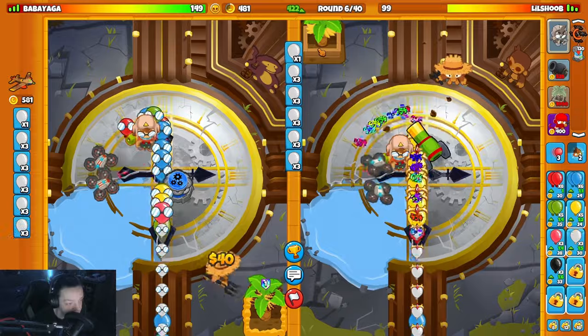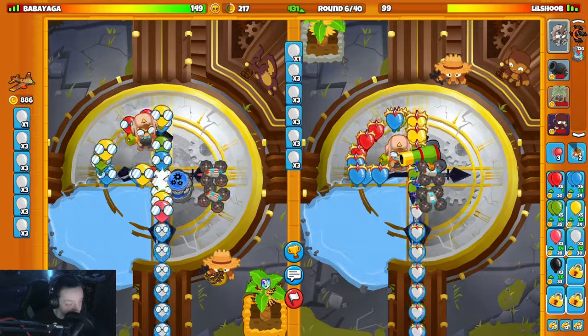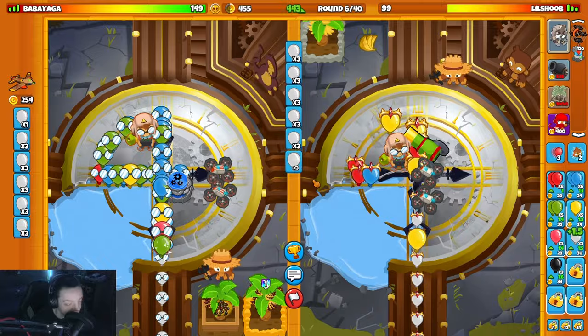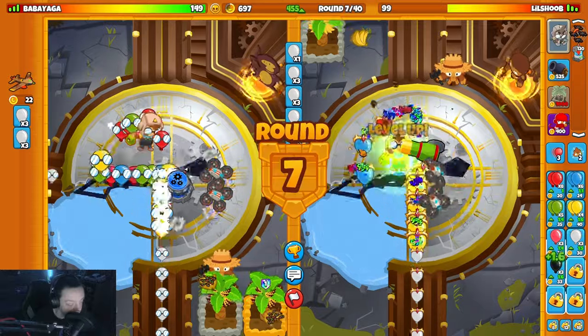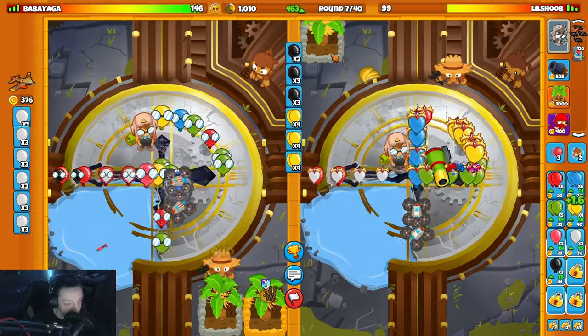Upgrade my farm, hopefully the cannon doesn't miss a shot. The Tac Shooter is clutch - what the hell, I didn't know it was that good. I've never put mine right there, I always put mine right here. Low key his placement might be a little bit better. I'm gonna yellow him here for sure and upgrade my farm.